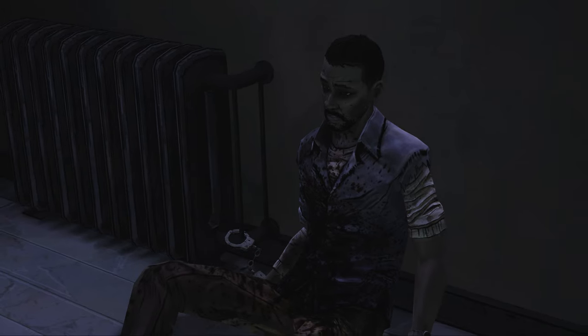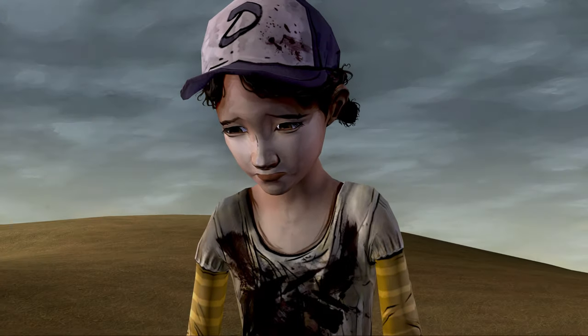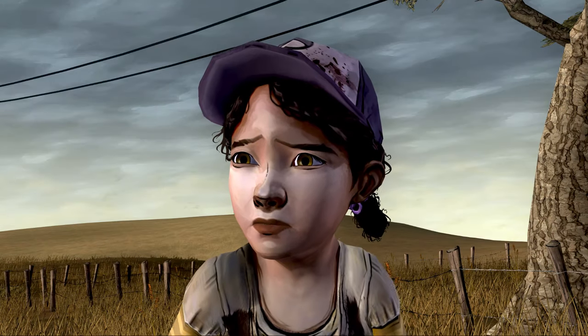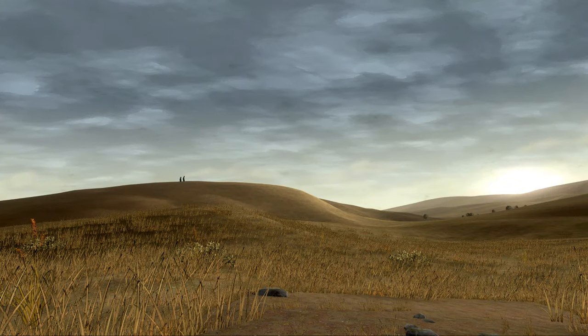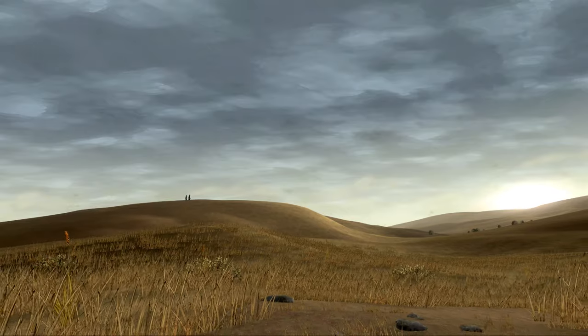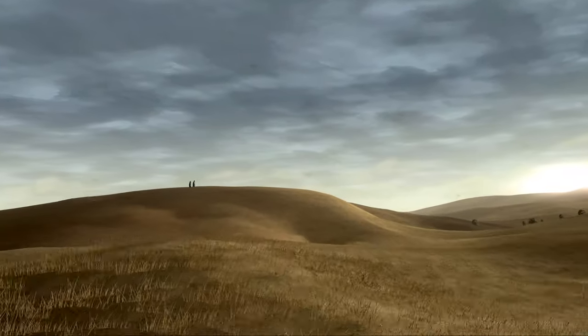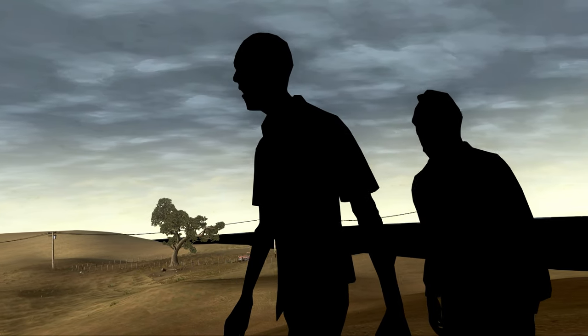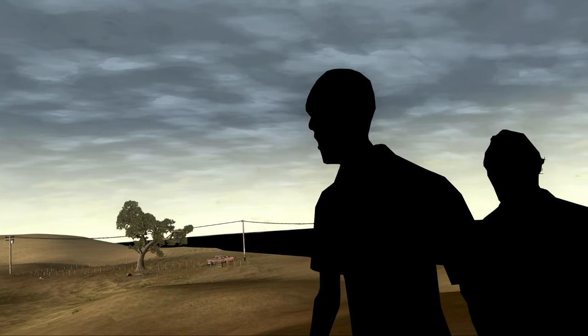We have this one last scene here with Clementine. After the credits, she ends up in the field and you see two silhouettes walking far off into the distance. Of course I wanted to show you who these character models belong to, and when you get really close, you can see the character models are completely blacked out.